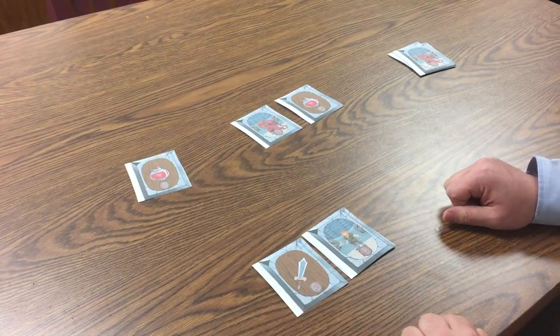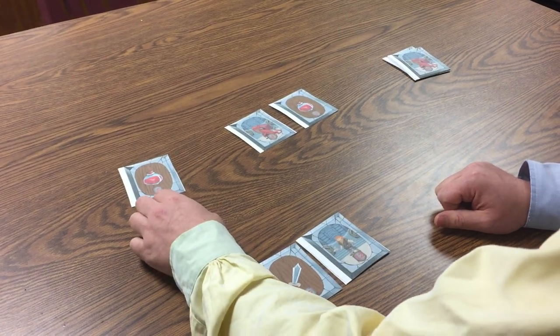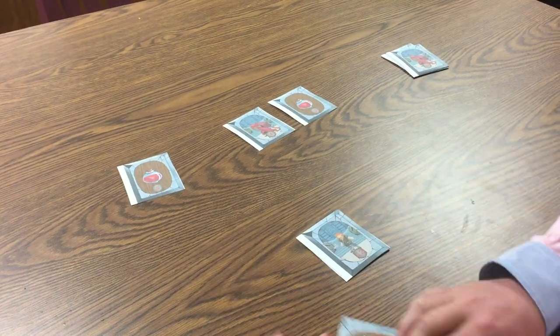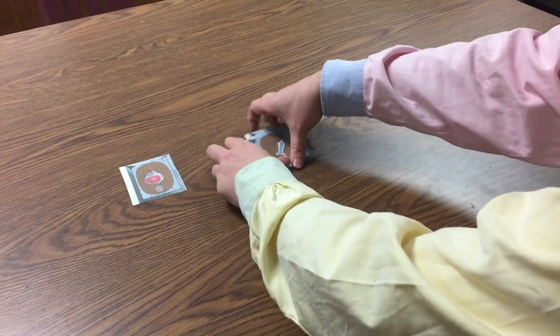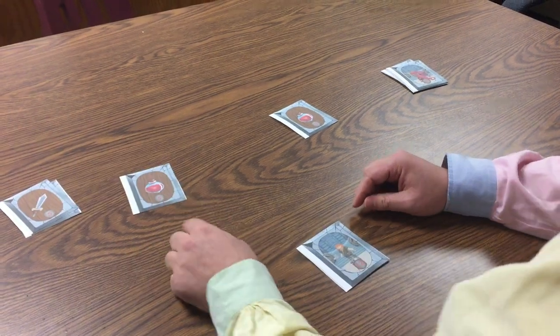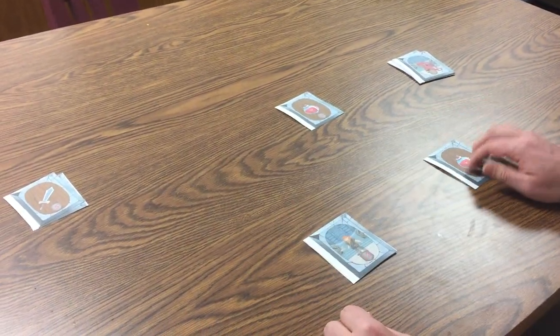I'm going to put a sword in his hands and use it to attack this dragon. It's a five sword and that's a four dragon, so it's going to destroy the dragon. I don't get to keep any remaining strength of the sword, so it gets discarded. I'm going to keep a five health potion in my backpack.